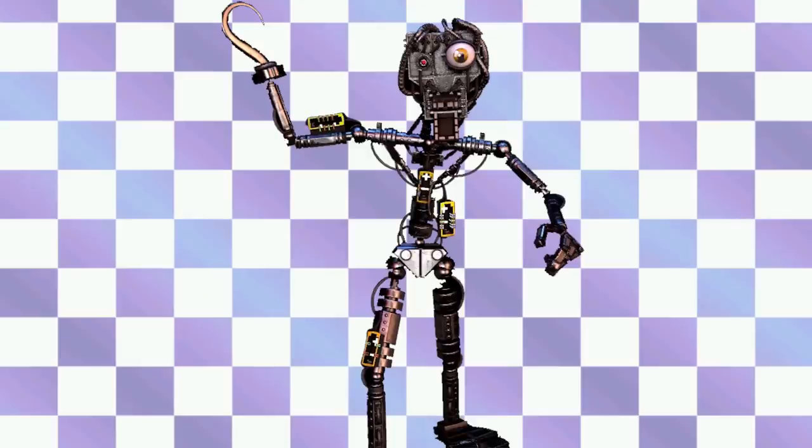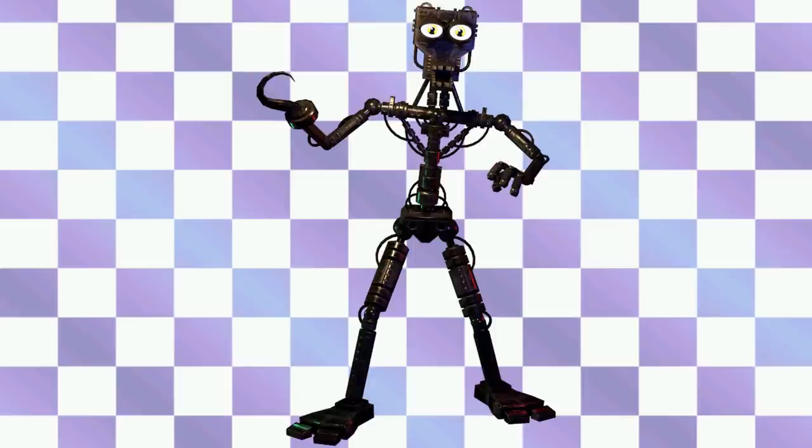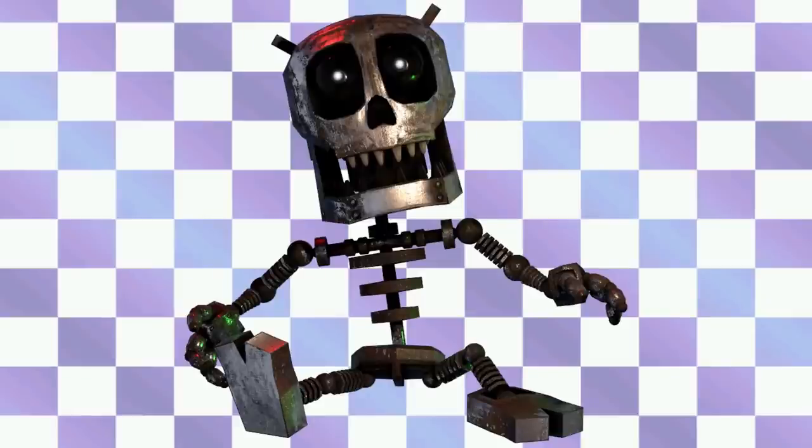Foxy — this is from his parts and service minigame, and again it looks very similar to the Endo-01 endoskeleton. The modules which hold the fuses are on the endoskeleton, which is interesting to note. The hook is really interesting too, because it's actually part of the endo. There's also another version of Foxy's endoskeleton without those modules — basically identical to Endo-01, just with a hook for a hand. Now this is the Freddle — oh my god. The eyes, the nose, it looks a lot like a skull, which is the creepiest part. He's got his two little toes and little fingers, but really it's just that head — the little teeth, the nose hole, the eyes. It's just really creepy.